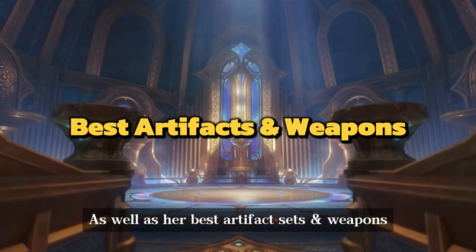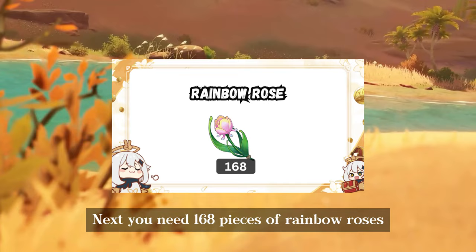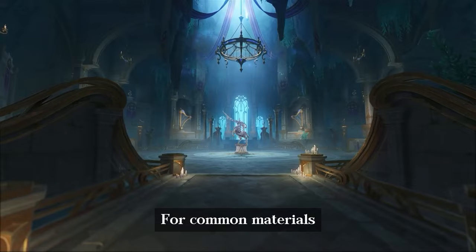Arlequino is a 5-star Pyro Polearm character, so she requires the following amount of Agnidus Agate Gems. Next, you need 168 pieces of Rainbow Roses, which can be found in the Beryl region. You also need 46 pieces of Golden Melody from the upcoming World Boss Legatus Golem. For common materials, collect the following amounts of Fatui Mob Drops.